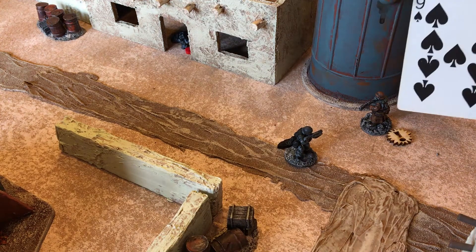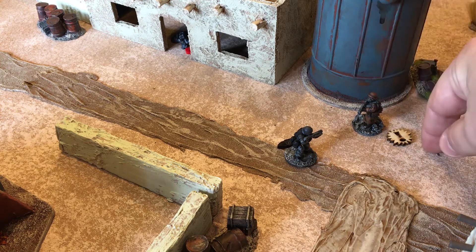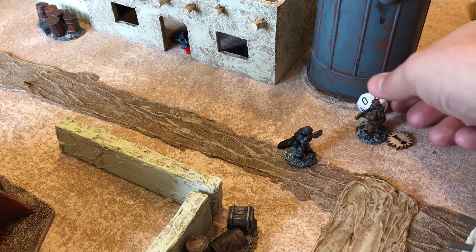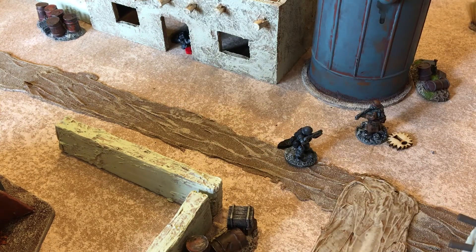The next card is a nine, which is this guy's card. He can try to get rid of the shock marker or keep it, knowing it's a minus one off everything — shooting, close combat, and even movement, reducing his five-inch move to four inches. He decides to just take the shot at a minus one. First action: he rolls a six minus one equals five — enough to hit. We roll to see what happens: a two — shock on that guy. He still has another action, shoots again with a minus one, gets a seven — more than enough to hit. We roll again: another two — a second shock marker on the poor guy.